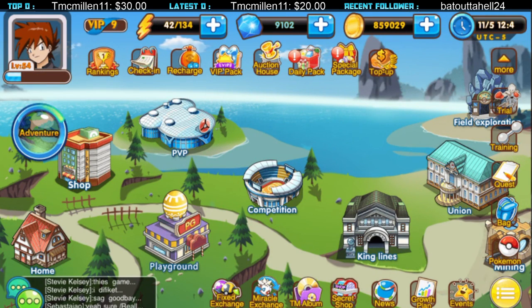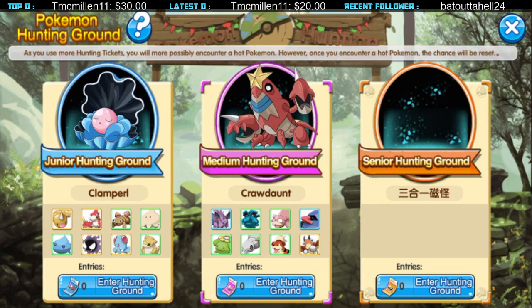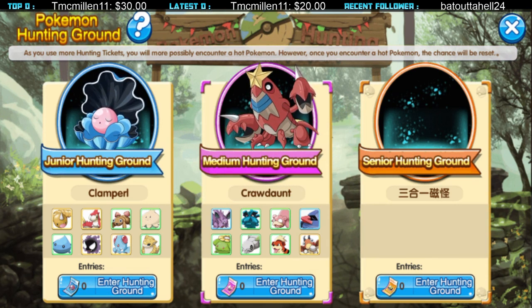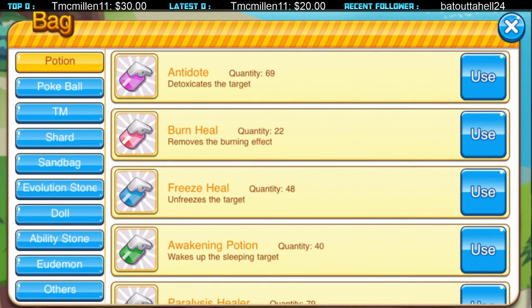Where do you get Probopass? You can get him from the Senior Sandy Ground — last week on my server. They update the Senior Sandy Ground Pokemon every Friday, but there's currently a bug and you can't see what's in there. It's pretty hard to get a Senior Sandy Ground ticket — I have one but I'm waiting for a really good Pokemon to show up.